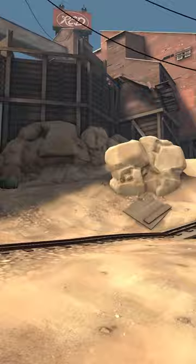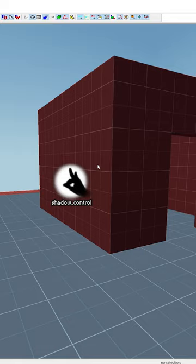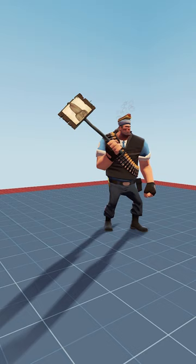When you run around a map, most of the shadows you see are controlled by a source entity called light_environment, but this entity is only partly responsible for player shadows. The other entity that impacts shadows is called shadow_control, which controls the angle, color, and render distance of shadows.